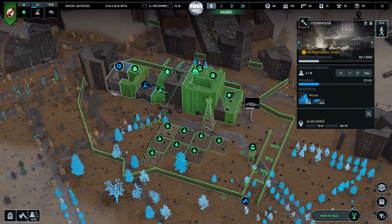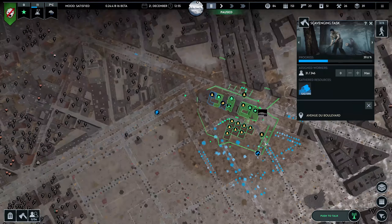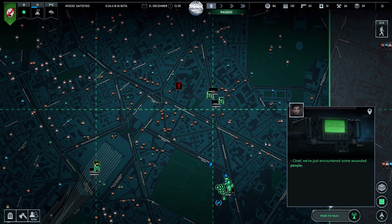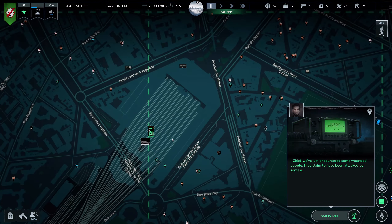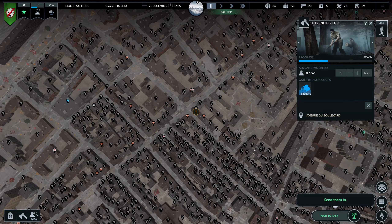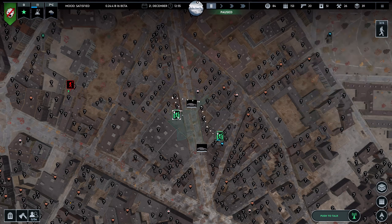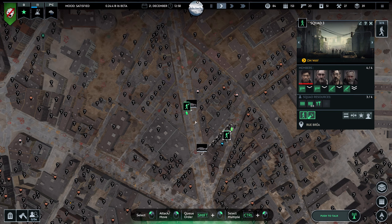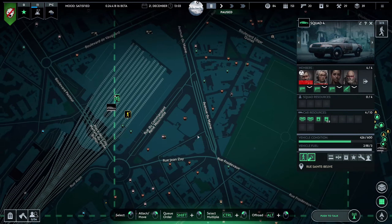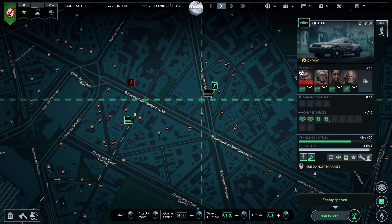There's six people building here but we need more resources. Chief, we've just encountered some wounded people. They claim to have been attacked by some armed men and escaped afterwards. Where were they attacked? The men who attacked them jumped from the house there. Send them in — let's go check it out then.